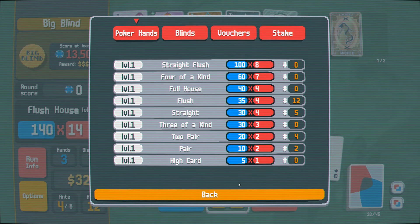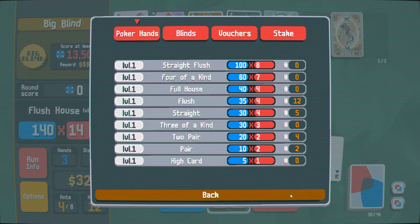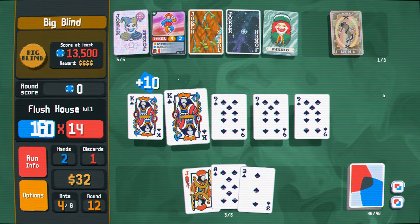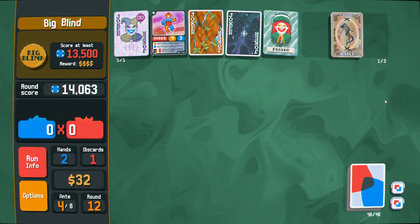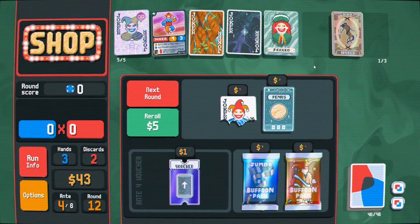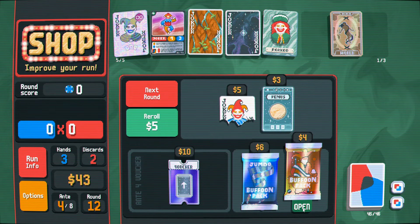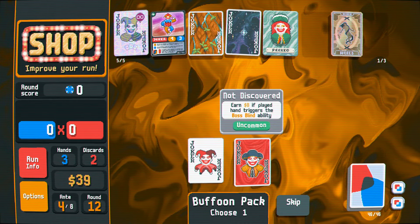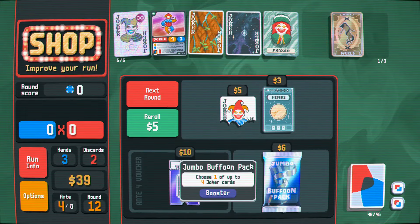Right now a flush is times 16, actually. But this will be times 15 when we play it. The higher base chip value is obviously important. We want to be getting in two flush houses and flush fives and whatnot. Opening packs and trying to consider when it's right to burn the Supernova. That's not a very compelling pack, sadly.